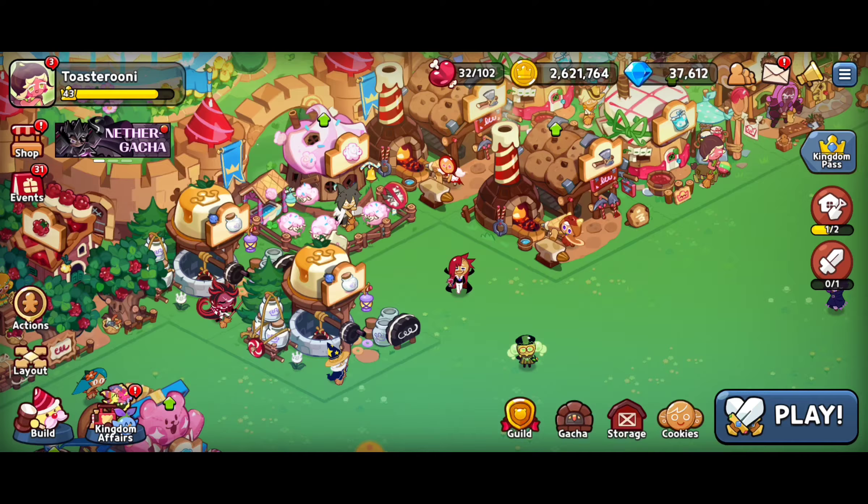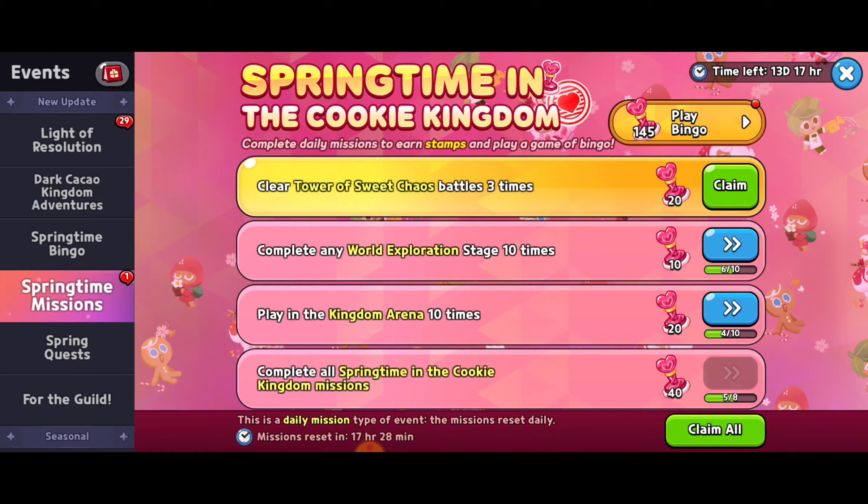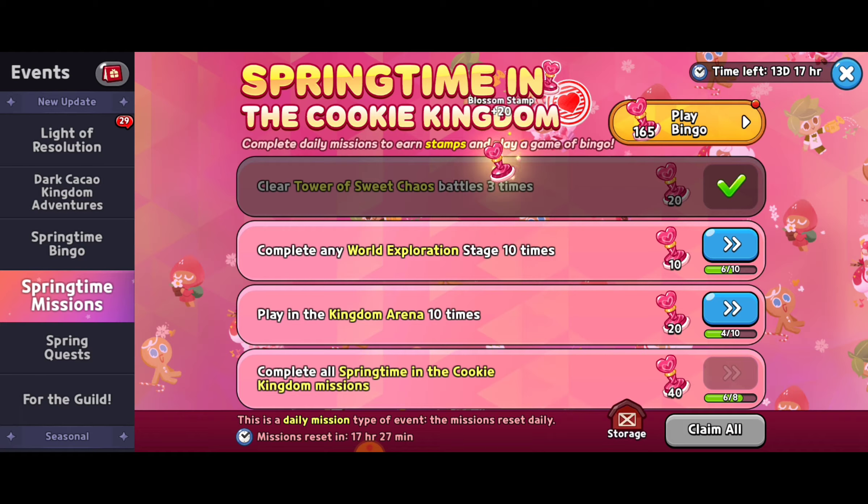Let's see if we got the blossom stamps — please let it be in the events section. There we go! We can go ahead and claim those 20 blossom stamps for the day. Thanks so much for watching. Make sure to hit that thumbs up button, subscribe, hit the bell for notifications, and stay tuned for more tips, tricks, and strategies. Good luck everybody, hope to see you soon. Peace.